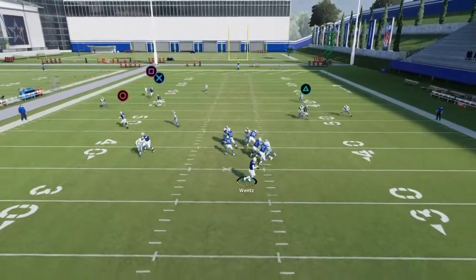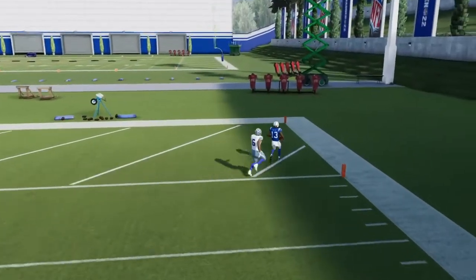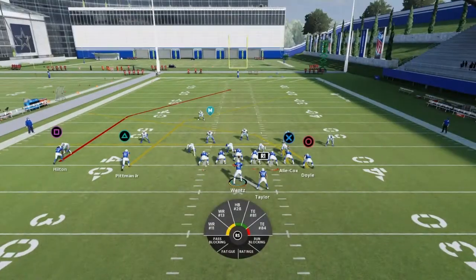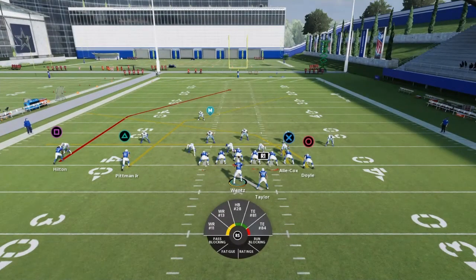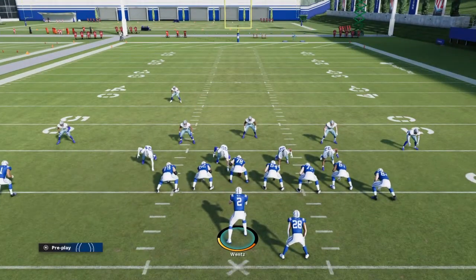Boom — call the play, get out of the pocket. Boom, pass lead, wide open — one play touchdown every single time. The reason this works is because the deep third on the right side, he just doesn't react to that deep post because he's so far away from him already. So he doesn't react, and that's one thing the game should fix in my opinion.